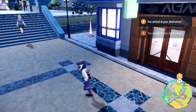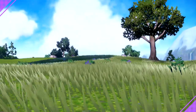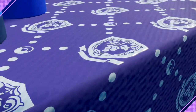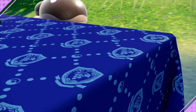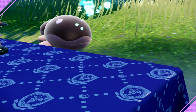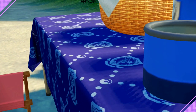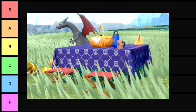Without further ado, let's get started. Let's start with number one — the Academy Tablecloth. Upon further inspection, this thing doesn't look entirely bad. It's not garbage garbage. I think we're gonna put this in a big fat C tier to start off with.